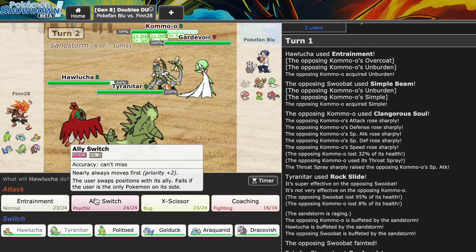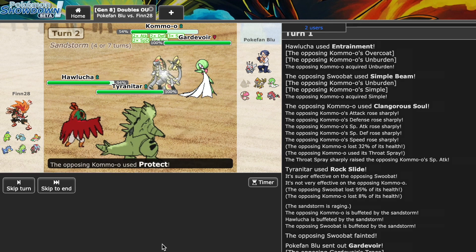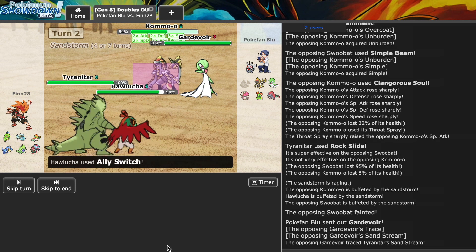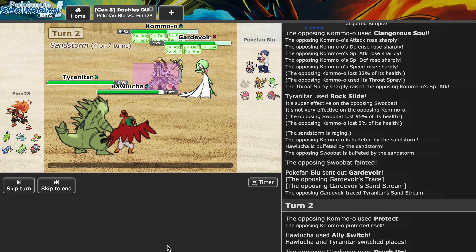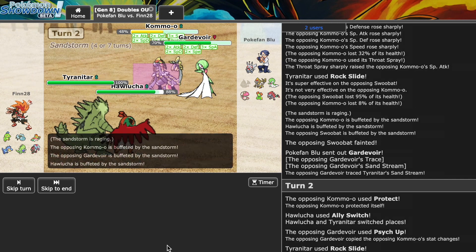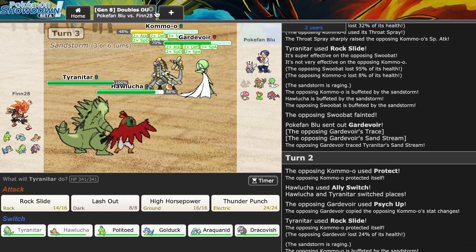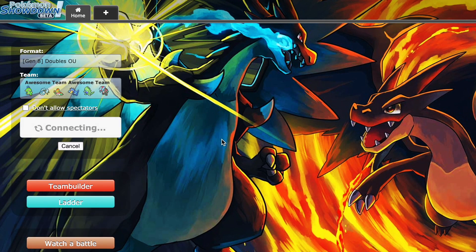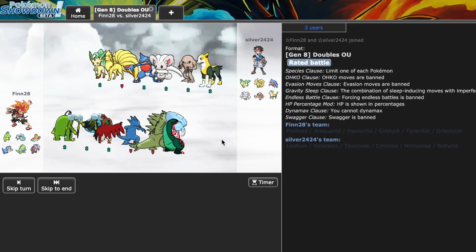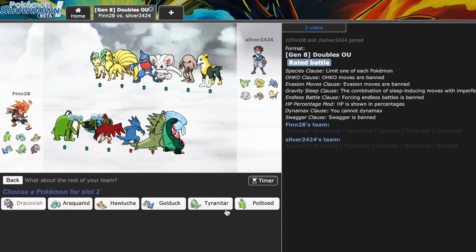They're just going to use their Boomburst and there's nothing I can do about it. I go for a switch and they go for Protect - and Psych Up goes through that too! I'm going to say GG and head out of this battle. That was a really cool set some of you could use. That was the game no doubt. So this time, let's get our Water Bubble Dracovish doing some stuff.